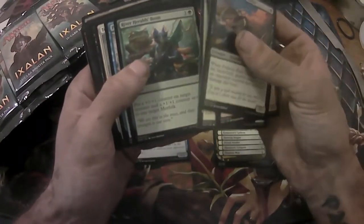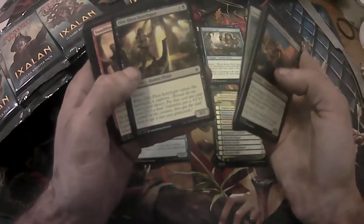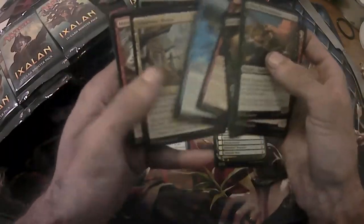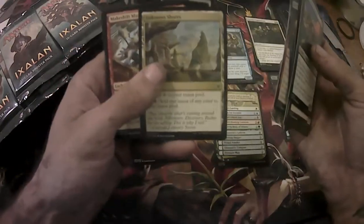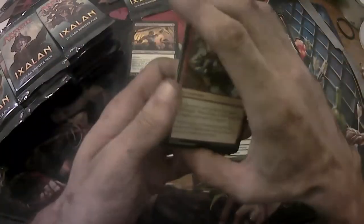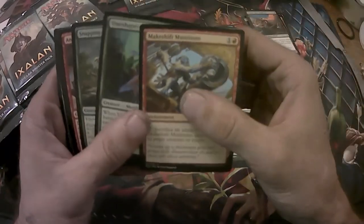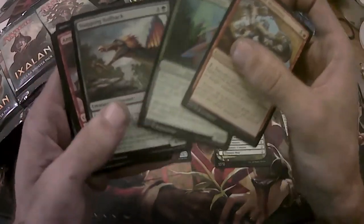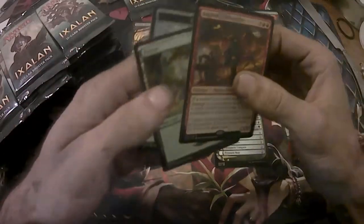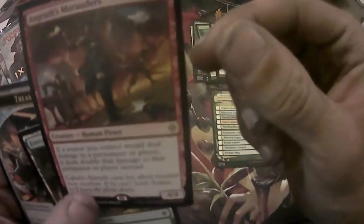Sunrise Seeker, Nest Robber, River Herald's Boon, Prosperous Pirates, Territorial Hammerskull, another Dire Fleet, some Swashbuckling, and Siren's Ruse. And of course, Unknown Shores — that's always a thing throughout these. Magic loves Unknown Shores. Then we got Makeshift Munitions, a Vineshaper Mystic, and Snapping Sailback. I really like this set though — it's all dinosaurs and everything. It's cool.